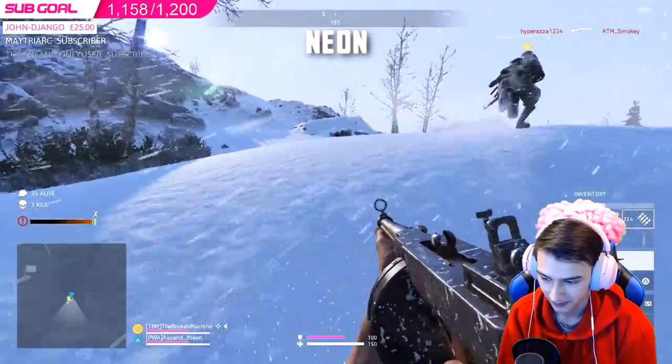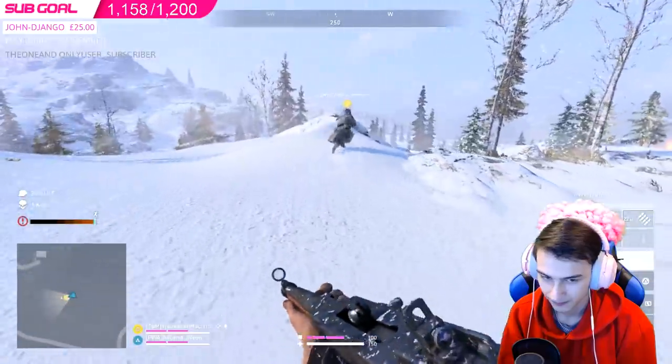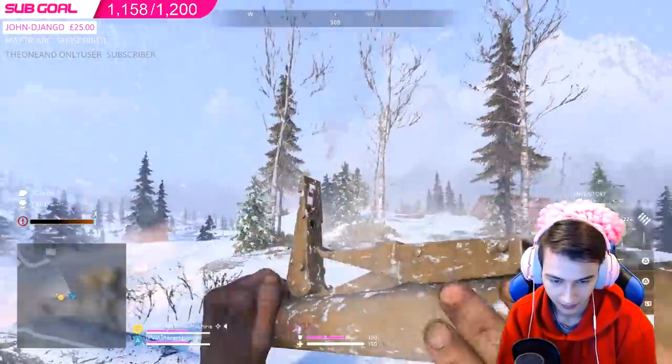The penultimate clip in today's episode is from Neon — once again one of the most exciting things you can do in Firestorm is taking down an enemy chopper. He does it at long range, really nice to see.